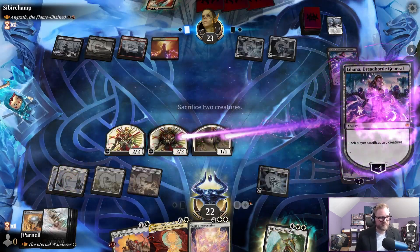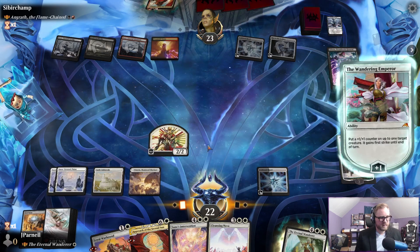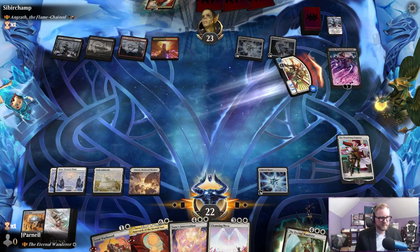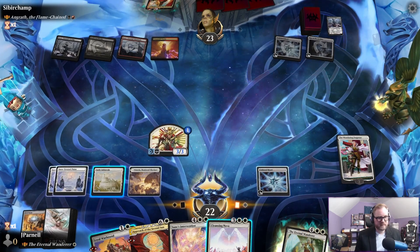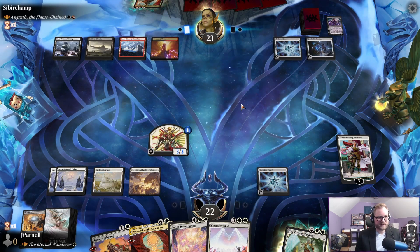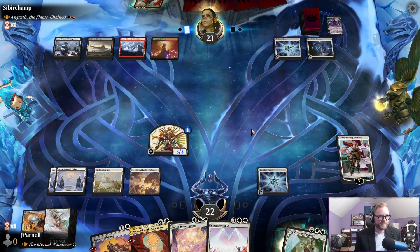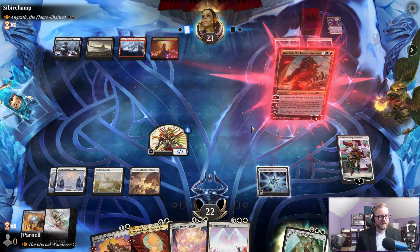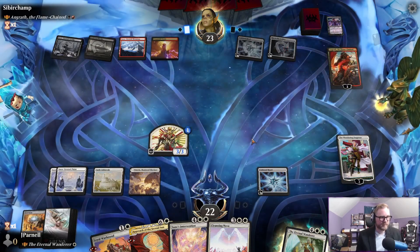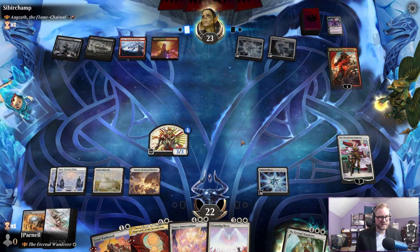Because now Liliana is going to go down — down for the count. I'm going to pass the turn — tempting to Cleansing Nova and kill these, very very tempting. There's Angrath. We're going to go up, going to get rid of this — Cleansing Nova — we're going down.